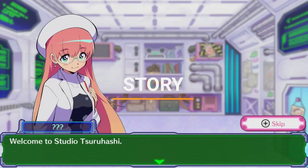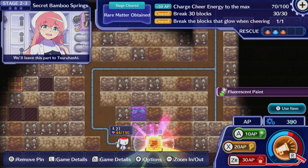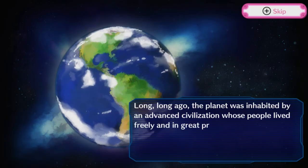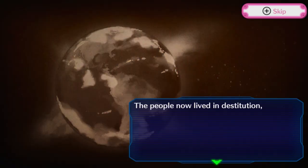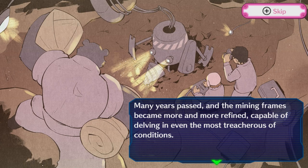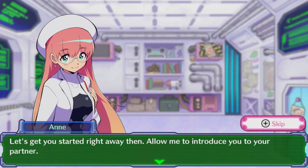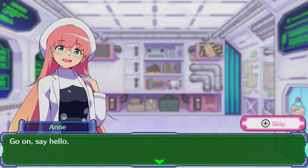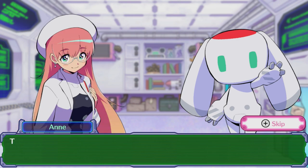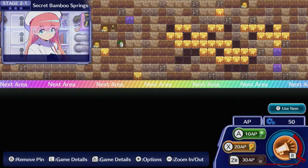The story sees you playing as the latest recruit of the Ground Divers, a specialist team of excavators contracted to find and retrieve rare and precious materials from beneath the earth. The game's intro gives us a bit of backstory on how they came to be, informing us that at one point the planet had been stripped of almost all of its resources, but it was rescued by a divine being who gifted an entirely new energy source to its populace. Flash forward a few years and a new age of technological advancements have been ushered in, with the Ground Divers established as the go-to company for exotic substances hidden deep beneath the planet's surface. As the newest member, you've been assigned an experimental mining mech known as Suruhashi, entrusted with safely piloting it through the dangerous depths to retrieve said riches.